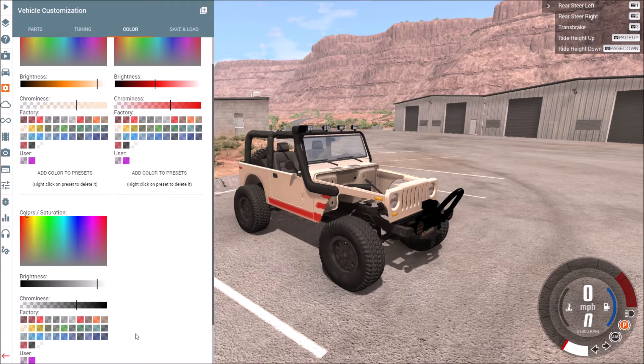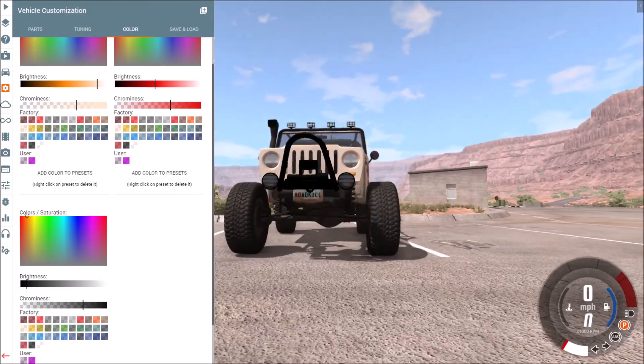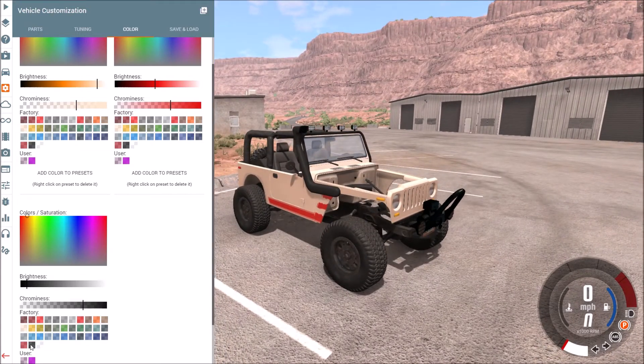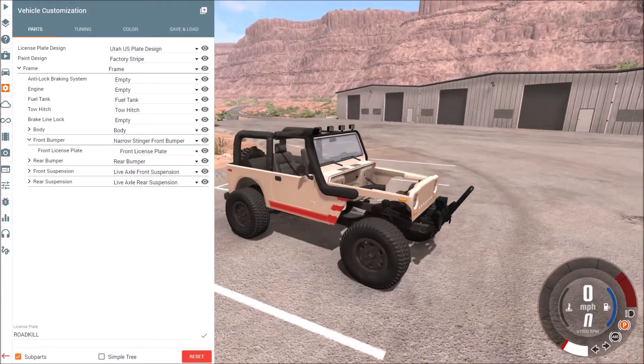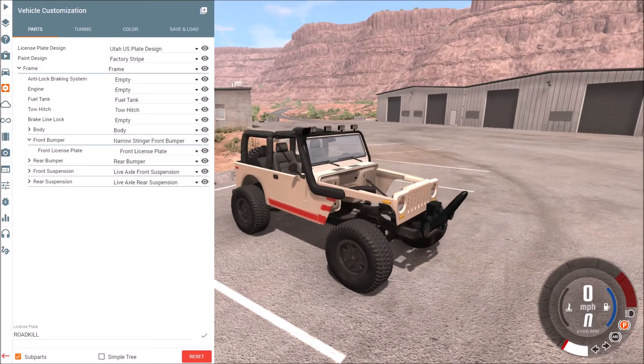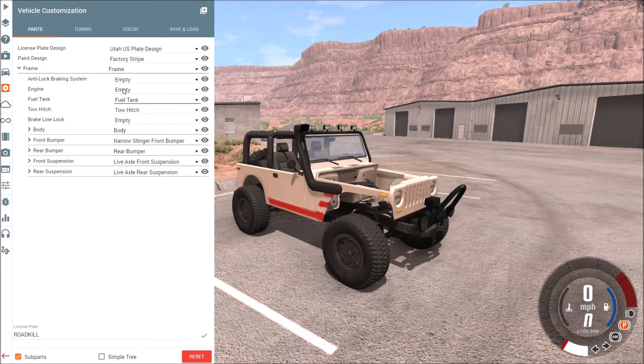It's got that bluish tinge to the front of it — I don't know why. That's not a bad black, it matches up with everything a little bit nicer. We'll leave the plate. Toe hitch — we don't really need it but I think we're going to leave it. Yeah, we're not putting the diesel in it.